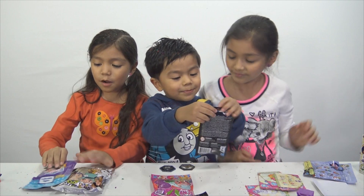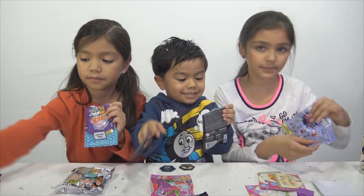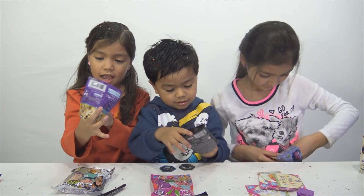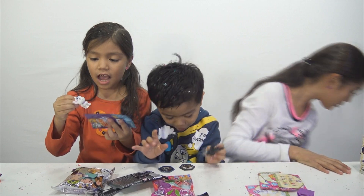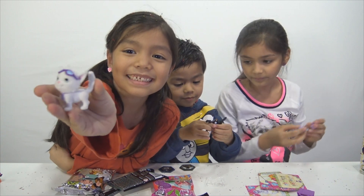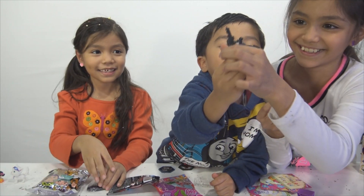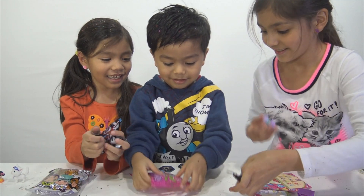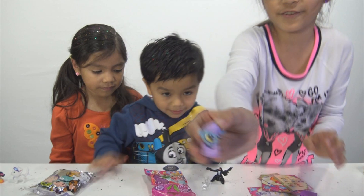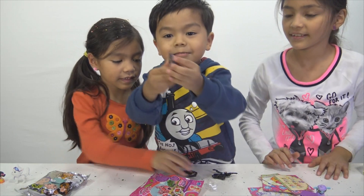Now onto your second one. I'm opening Kitty in my Pocket, he's opening marble, and I'll open my little one. I got a nice looking cat. I got this guy that I don't like — he's a bad guy. And I got this cute little puppy with a purple bag — it is super cute. And I got this guy, and this guy.